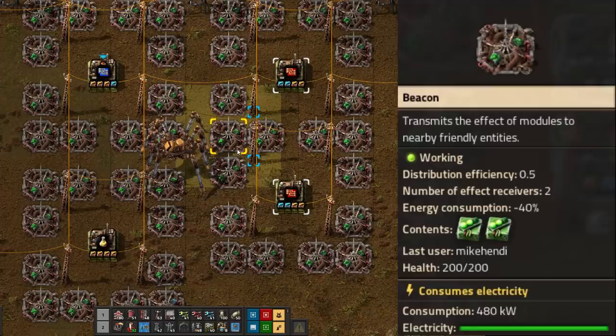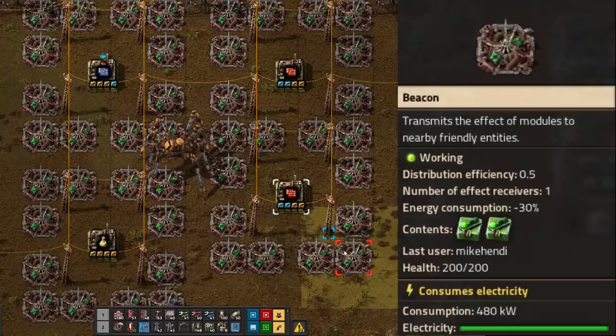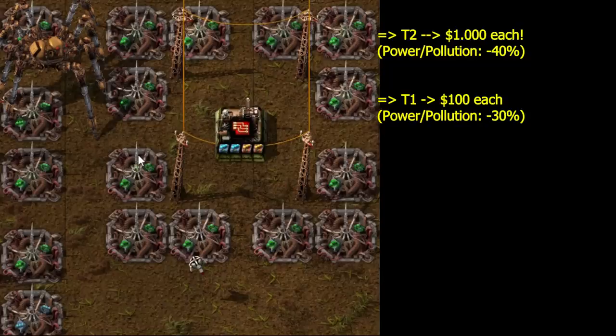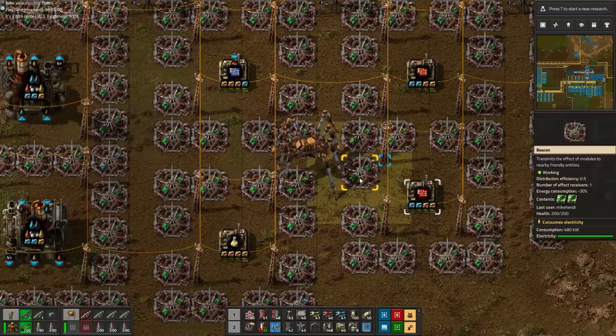almost entirely using the tier 1 efficiency modules and the surrounding beacons. Only in 2 of the corner beacons we needed to upgrade to tier 2 efficiency modules, in order to exactly reach the minimum energy usage and pollution output possible. Each tier 2 module is roughly 10 times as expensive as a tier 1, while being not much stronger, so needing only 4 tier 2's to offset all the penalties is very good.